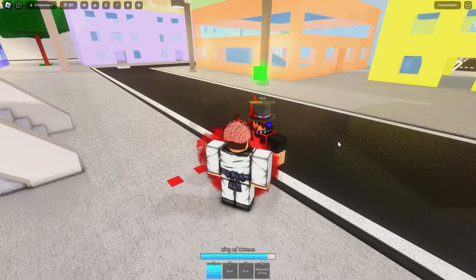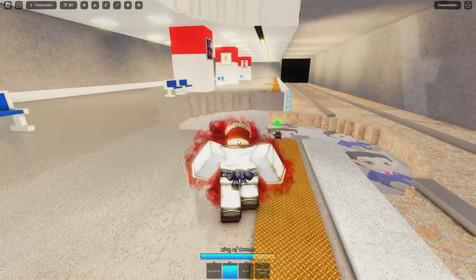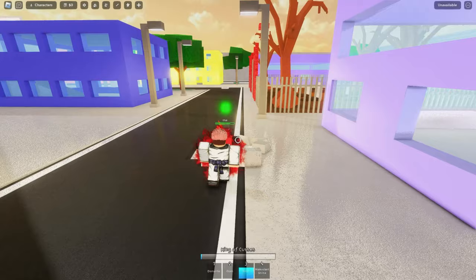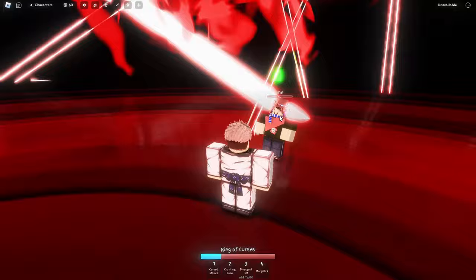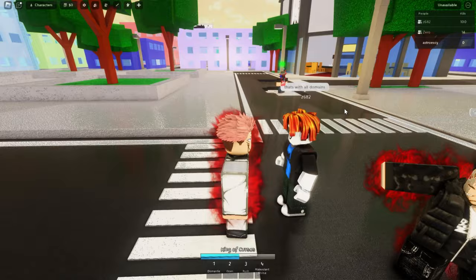So for Yuji's ultimate we have Dismantle, then we have Open which is the fire arrow, and we went down into the subway — in case you want to see the subway, here it is. Next up we have Rush, and then we have Malevolent Shrine which is really, really OP — look how much damage this does. Holy, it kills them — it's crazy OP.